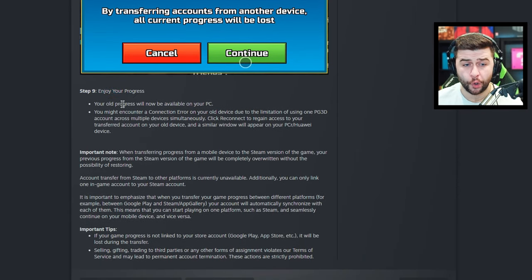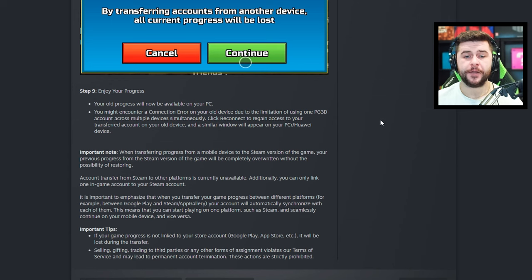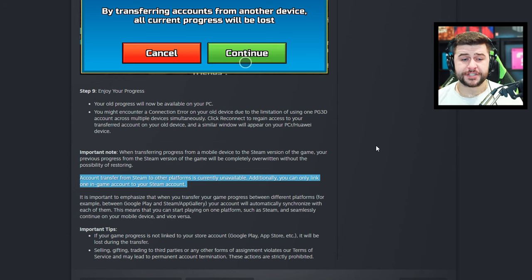Your old progress will now be available on PC, but you might encounter a connection error on your old device. If you have transferred from mobile to PC, it'll work fine on PC, but that account's not going to work great on your phone. That is because you cannot play on the same account on two separate devices. Importantly, account transfer from Steam to other platforms is currently unavailable.